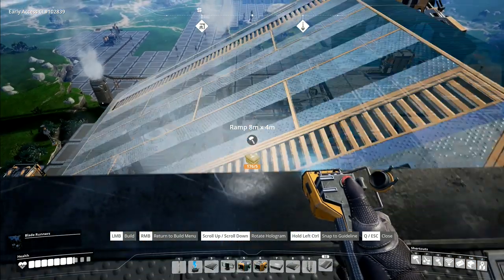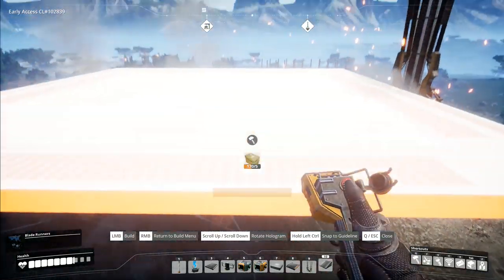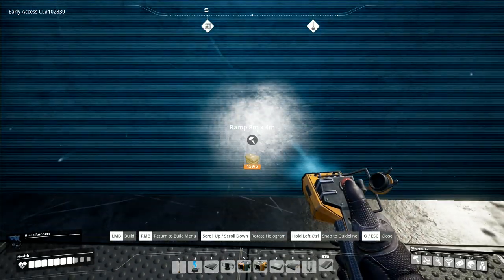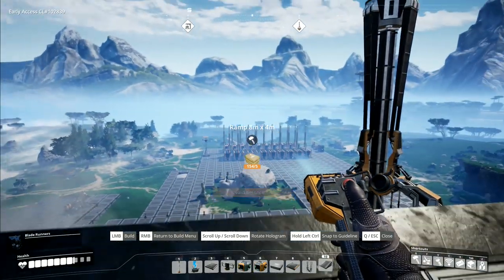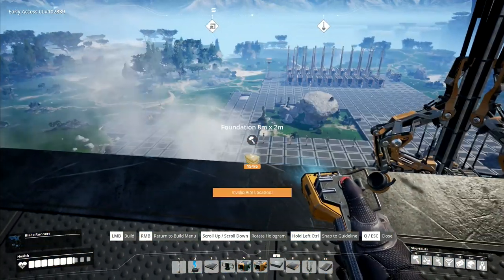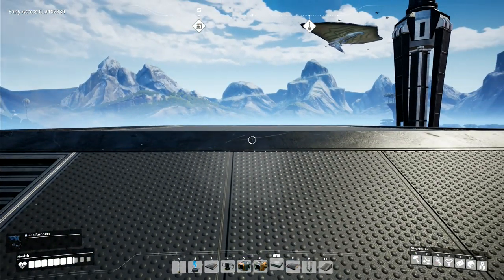I'll put that one up there and keep going up. I want to go up a bit higher yet - I want to get up above the smoke lines if I can. That one in and then another one up here. I don't know why it keeps putting that one the wrong way around. And then up again, ramp up there. Right, is that high enough? We'll go up one more. There he is - it's pretty close up here. There's the smoke, it's just kind of coming up through. I'll go up one more.